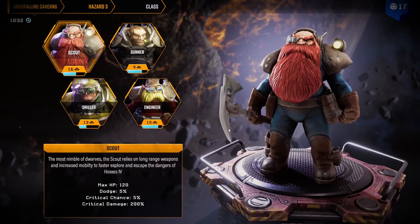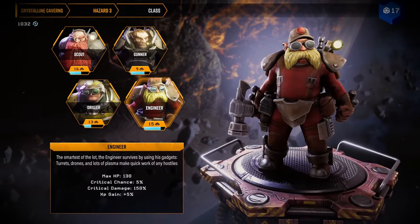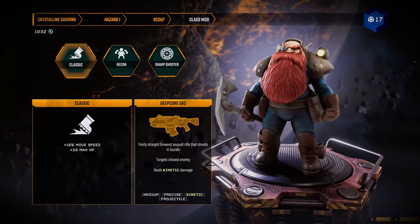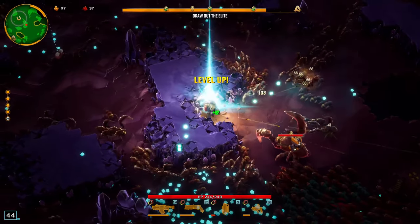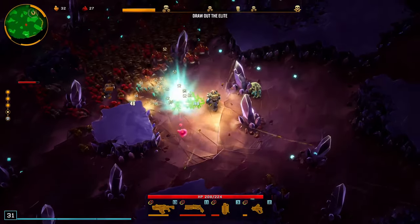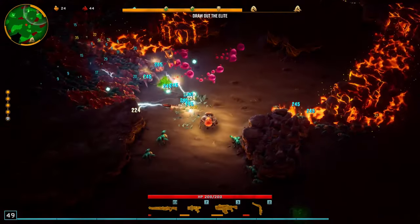The four dwarf classes from Deep Rock Galactic are making their return as playable characters. And this time, each one has three subclasses which explore different aspects of the character. The Scout focuses on mobility, agility, and scoring critical damage.